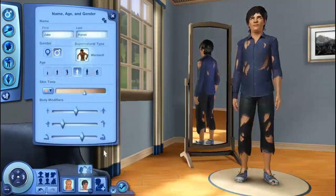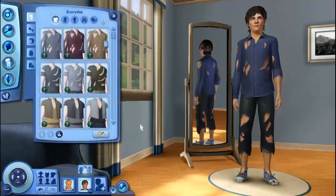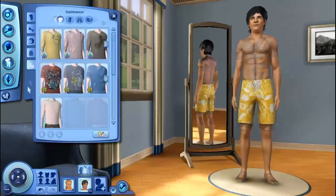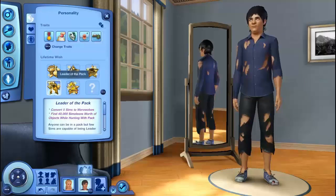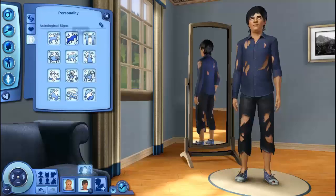For our werewolf, we have Jake. This is what he looks like as a werewolf — pretty cool. Here's his everyday wear, his formal wear, sleepwear, athletic, and swimwear. He is brave, a gatherer, has a good sense of humor, is hot-headed, and loves the outdoors. He would like to be Leader of the Pack, of course. His favorite food is steak, favorite music is Dark Wave, favorite color is blue, and he is a Taurus.